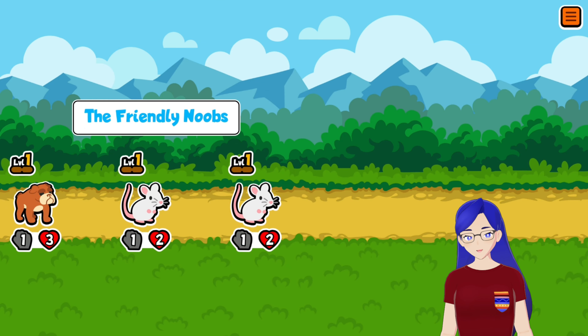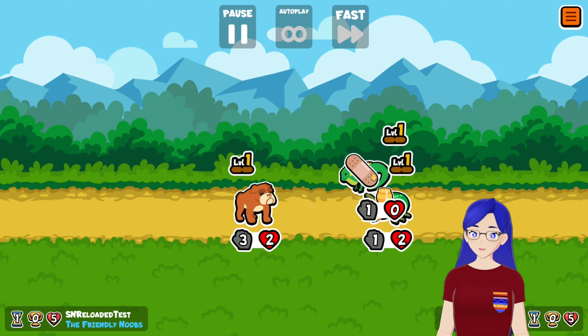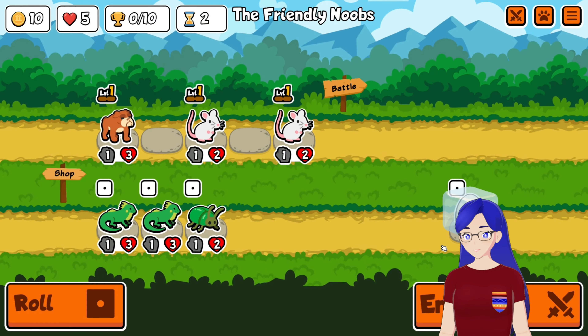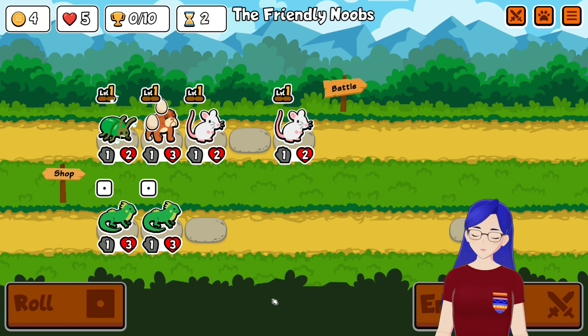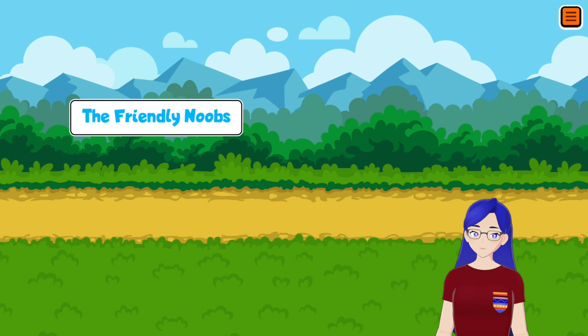I wanted to try out some chicken plays today. The chicken was reworked from basically being a purchased tier 1 pet that upgrades the shop, to now triggering on faint. In the Puppy Pack that's quite a debuff, but in custom packs it's actually a huge buff.